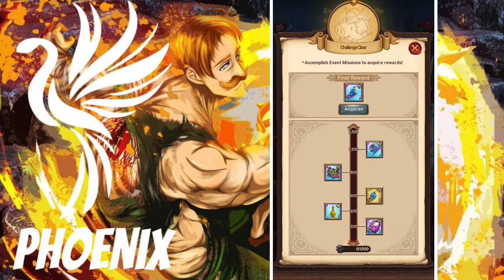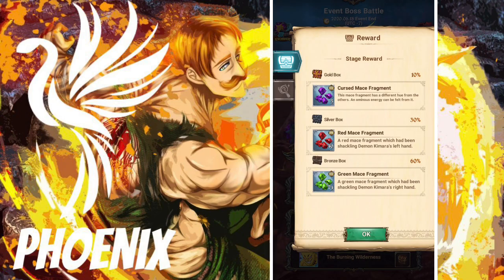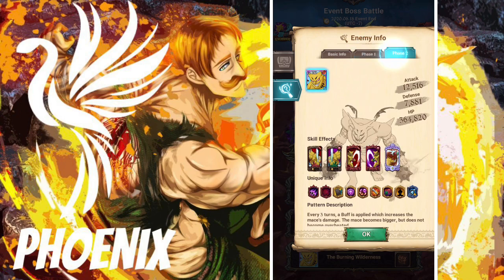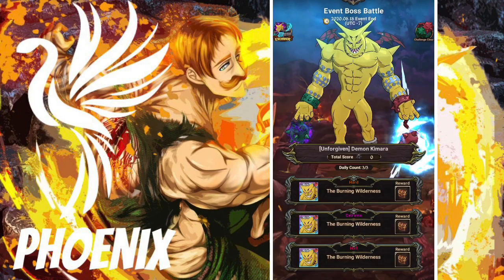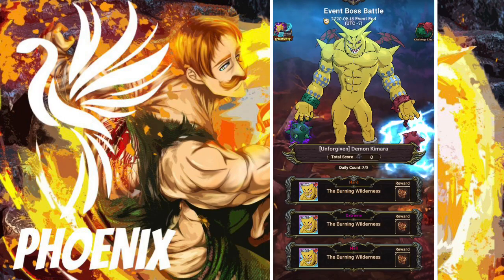Here's if you do it completely. Even hell isn't that hard — he only has 1,200,000 HP. He has a red unit, so the best team to use is penting. I'm not really sure how this works, but I'm pretty sure it's not that hard. They are giving a lot of pendants, which is so good.